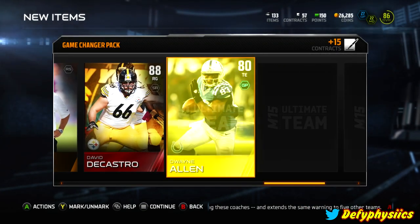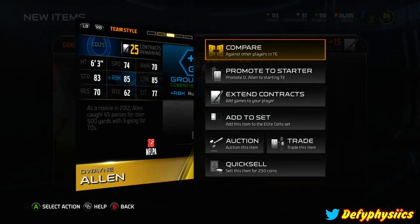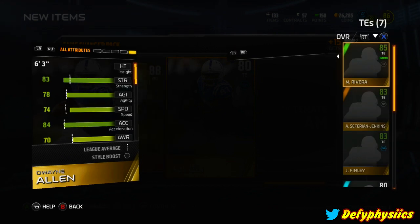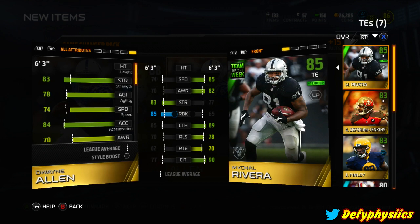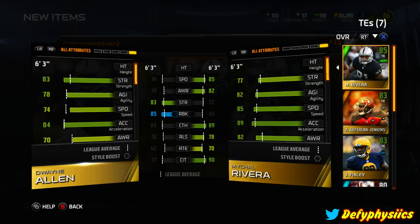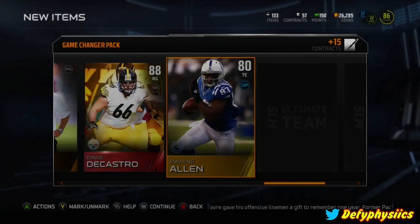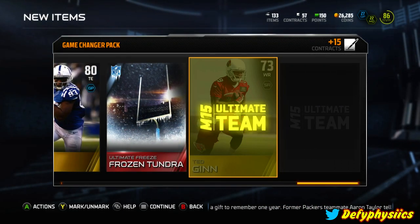We got Dwayne Allen at tight end. How much of a speedster is he? I do have pretty good tight ends - my tight end game is pretty sweet. I got Rivera who is just team of the week, which is pretty good. He's a real good speedster with real good catching as well, so I'll probably end up auctioning Dwayne Allen off. Another Ultimate Freeze Frozen Tundra.